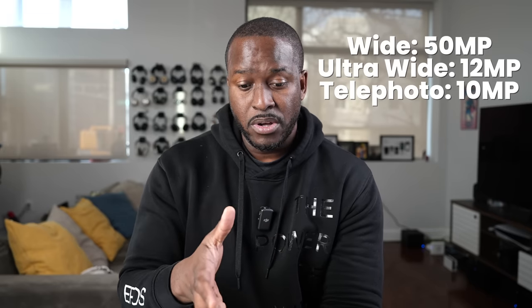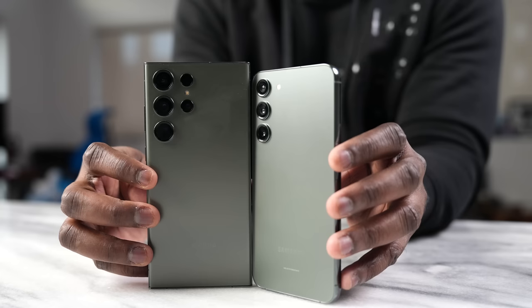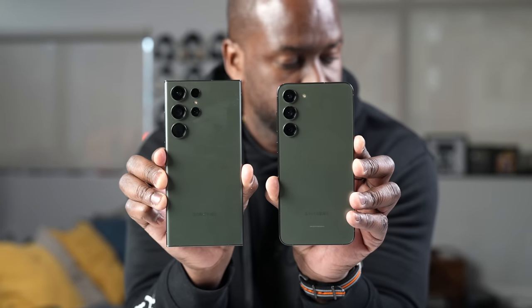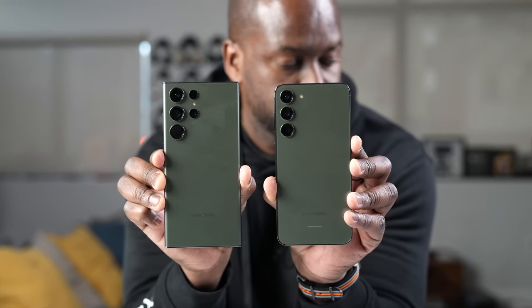The other specs and cameras are listed on screen for both rear and front, but we are focusing on gaming in this video. This device is powered by the Snapdragon 8 Gen 2 for Galaxy, similar to what's in the Ultra, and it has a 4700mAh battery. It starts at 256 gigabytes of storage, and I have it here in the green color. In terms of performance, would there be any differences between the S23 Ultra and this, especially since it has the same processor and same amount of RAM?